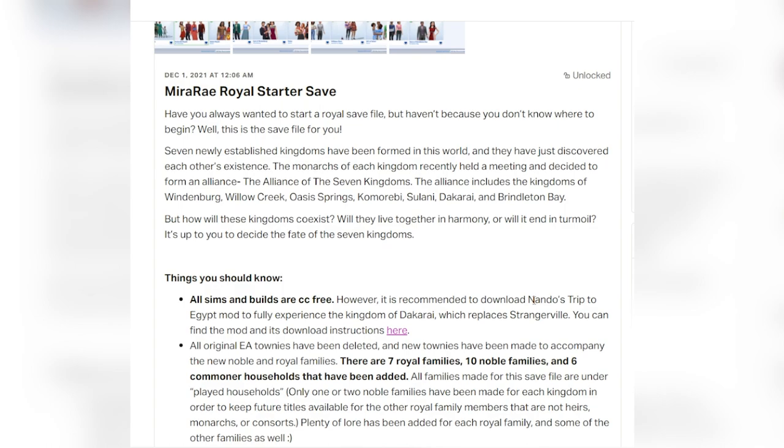It says: have you always wanted to start a royal save file but haven't because you don't know where to begin? Well, this is the save file for you. Seven newly established kingdoms have been formed in this world and they have just discovered each other's existence. The monarchs of each kingdom recently held a meeting and decided to form an alliance — the Alliance of the Seven Kingdoms. The alliance includes the kingdoms of Windenburg, Willow Creek, Oasis Springs, Komorebi, Sulani, Dakarai, and Brindleton Bay. But how will these kingdoms coexist? Will they live together in harmony or will it end in turmoil? It's up to you to decide the fate of the seven kingdoms.